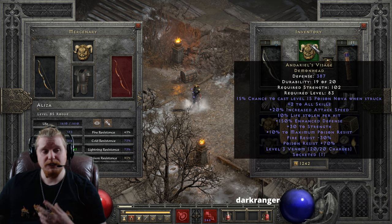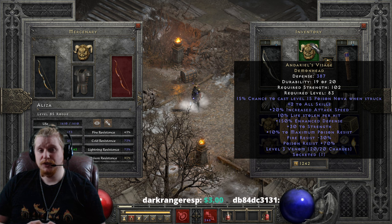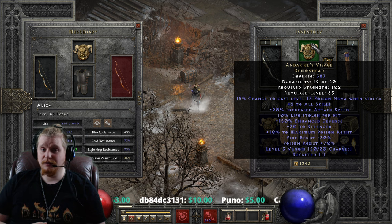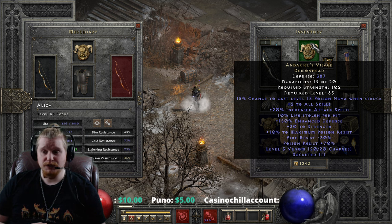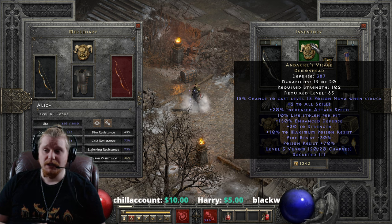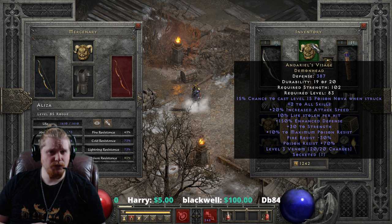We also have 10% maximum poison resistance, which goes along with the theme that this is Andariel's helmet — she was highly resistant to poison but very weak to fire. We have a negative 30% fire resistance, which is actually a unique effect in Diablo. Very few items in the game have negative resistance on them, and Andariel's Visage is one of them. It is meant to be punishing — even though this is Andariel's Visage, she is weak to fire, so if you are wearing it, you will be weak to fire as well. Negative 30% is enough that it may cause some issues in the way you build your character.